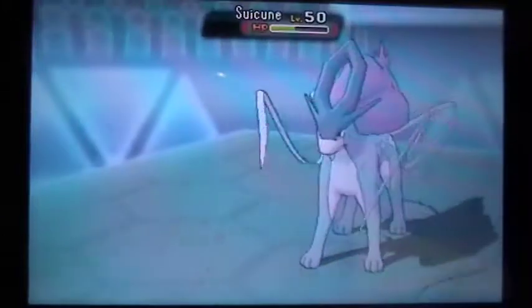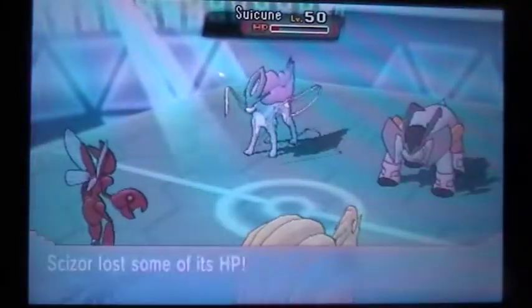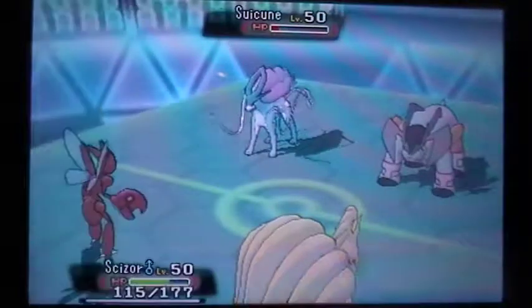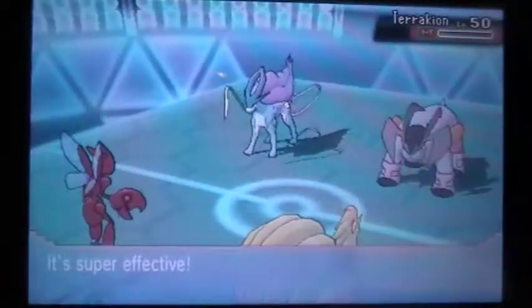Especially now that I have Mega Mence in the back — as long as I can get Tailwind up I win. I do eat the Chesto Berry, so this tells me the Suicune is probably a Resto-Chesto set. I go for Bullet Punch this time targeting Terrakion. Whereas he didn't protect last turn, I was hoping he would protect again this turn — and he didn't.